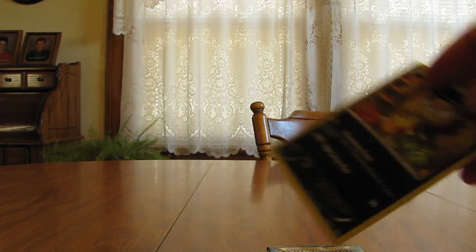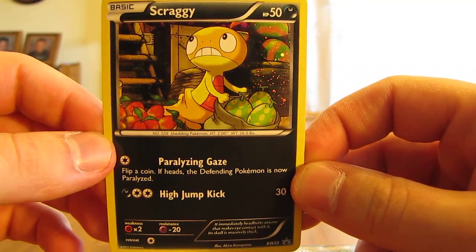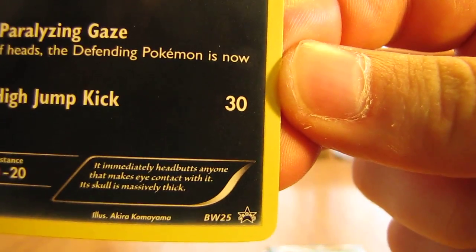So I'll show you the Scraggy holographic pattern on it. Get a shot of that. And down here, BW25.